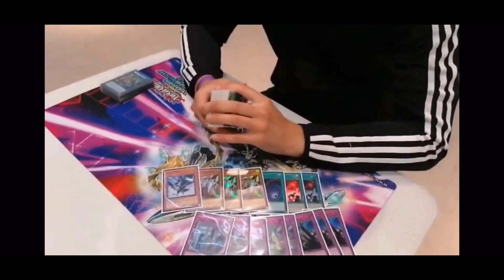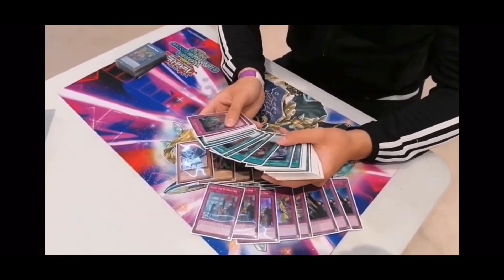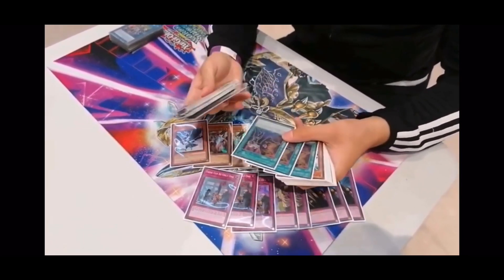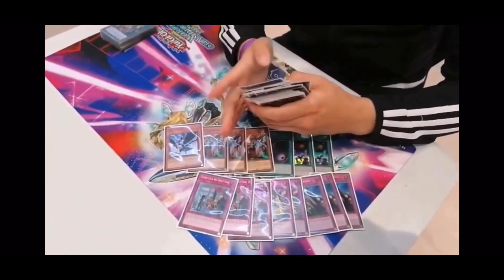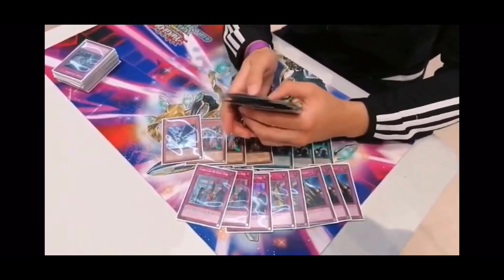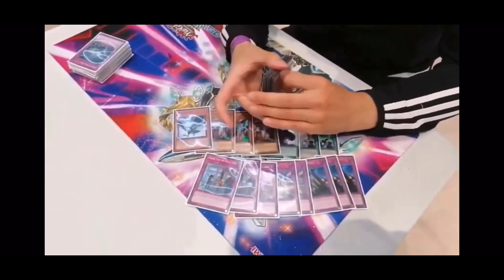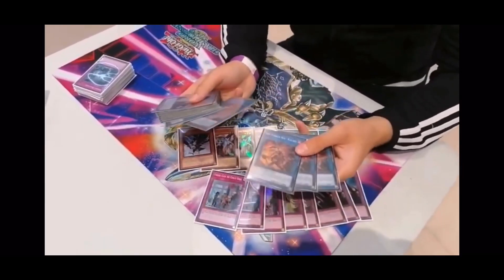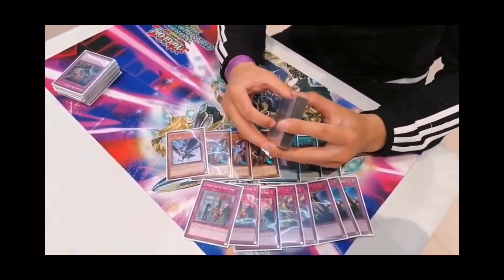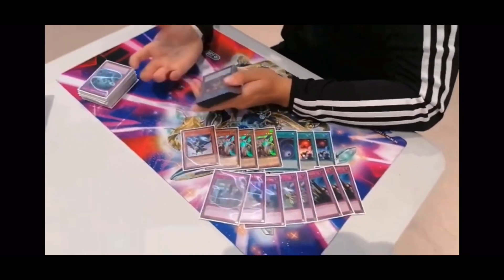How easy is it to climb into the Accesscode combo? It's easy, but you don't need to do it all the time. Ideally you need either a Widow Anchor plus a Shark Cannon, or two Shark Cannons, because you normally steal their Link 2s and start climbing up. Accesscode Talker needs different attributes, and all the Marincess cards have different attributes so it gets three or four pops. Most of the time you can just control with Shizuku and hand traps. The recurrence of Kiyate at 3 is insane — you pop the field, Kiyate it back, and do the same again. I'll probably not play it for a while and pick it up again in three months, but I tried it out today and it went well.